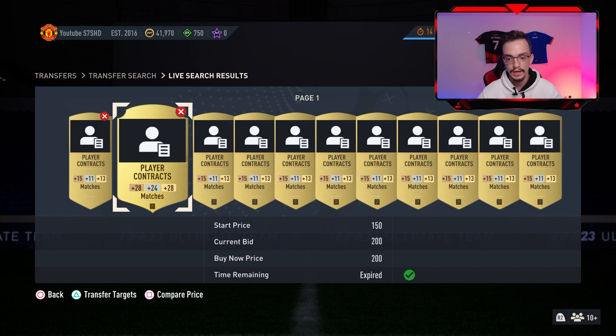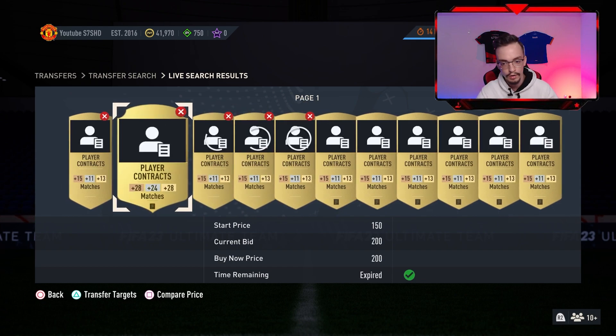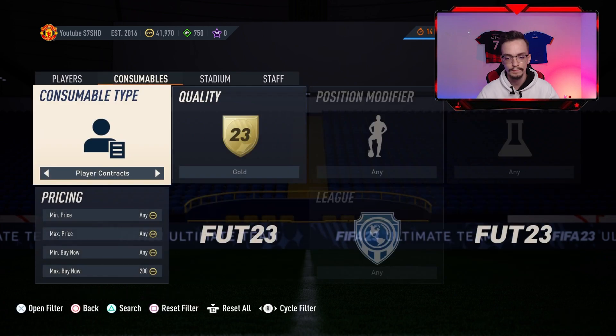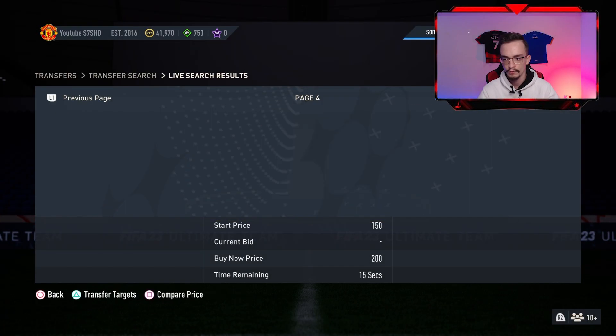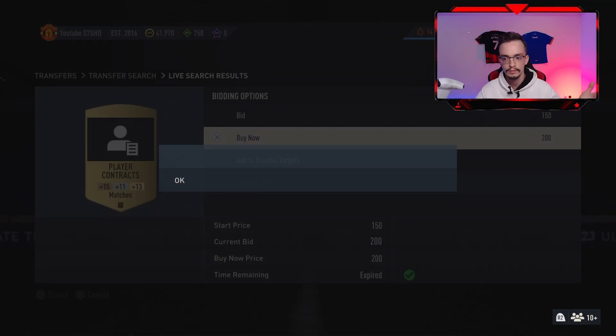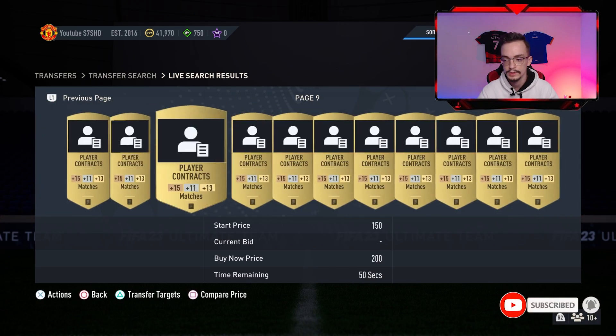I would suggest you only go for Gold player contracts because you can't find them cheaper than 200 coins. You have to be quick when you want to buy — just press R1, scroll through the listings, select one, and buy it. Some contracts expire quickly as they get bought by others.